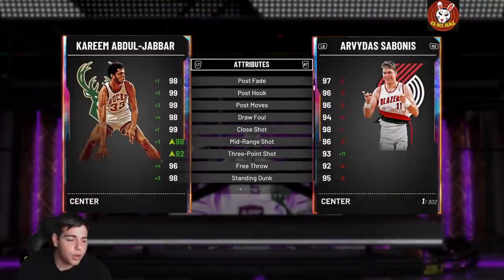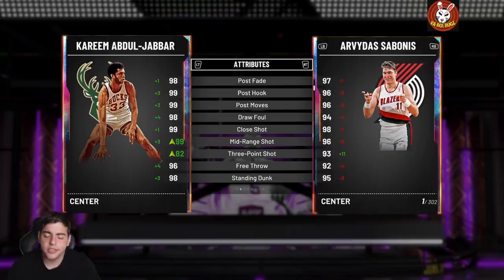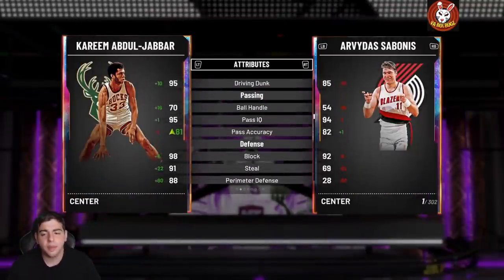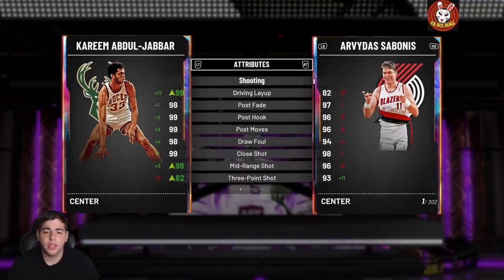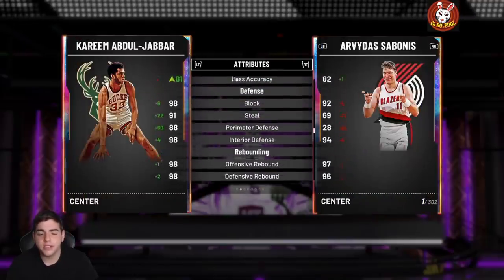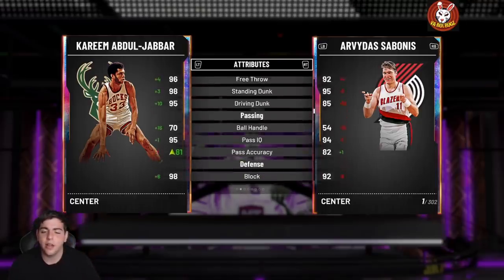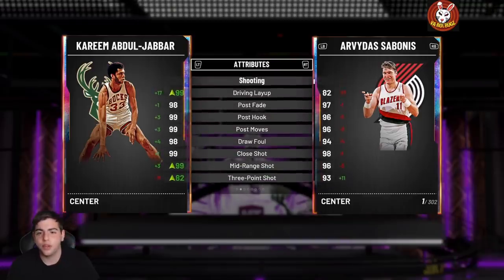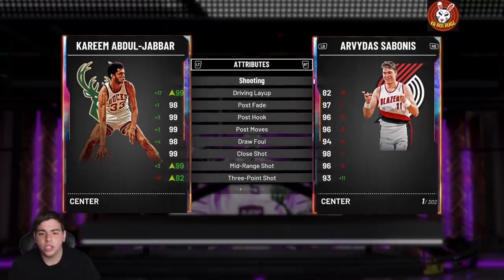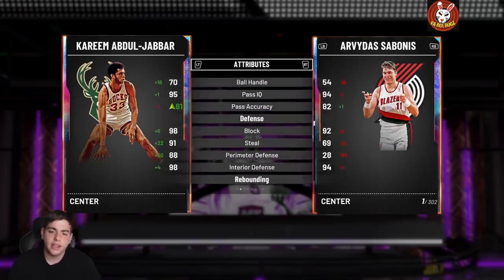Tomorrow we are going to get new GOAT players. Number one: new GOAT players are coming, which means you're gonna see GOAT Kareem dropping in packs. Galaxy Opal GOAT Kareem is going to have an insane three-point shot and he's absolutely one of the best centers in the game. His post hook is completely unstoppable — post hooks with Galaxy Opals are always 99 and they always go in. It's the cheat code; if you post hook the whole game you're probably gonna shoot 80 percent from the floor.